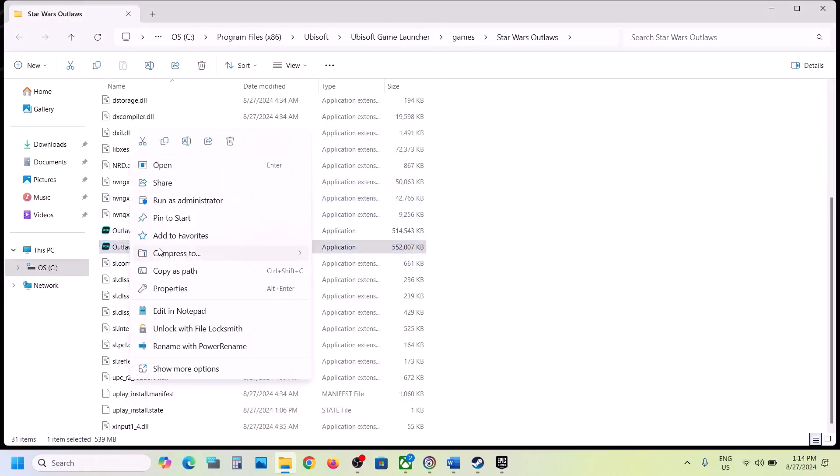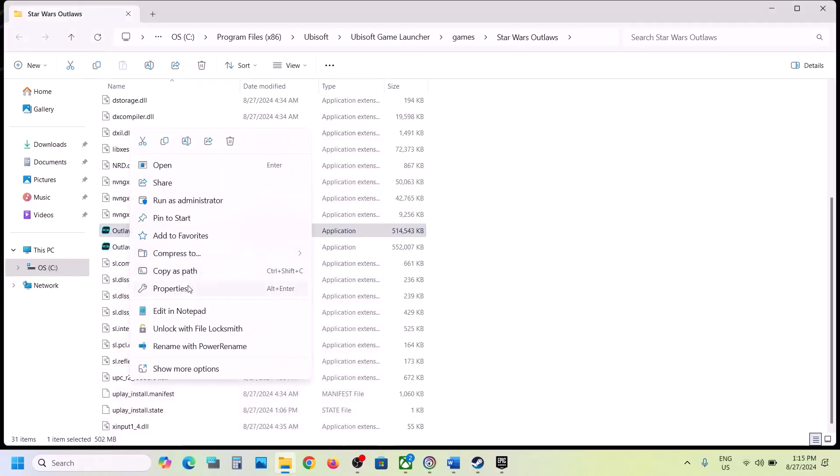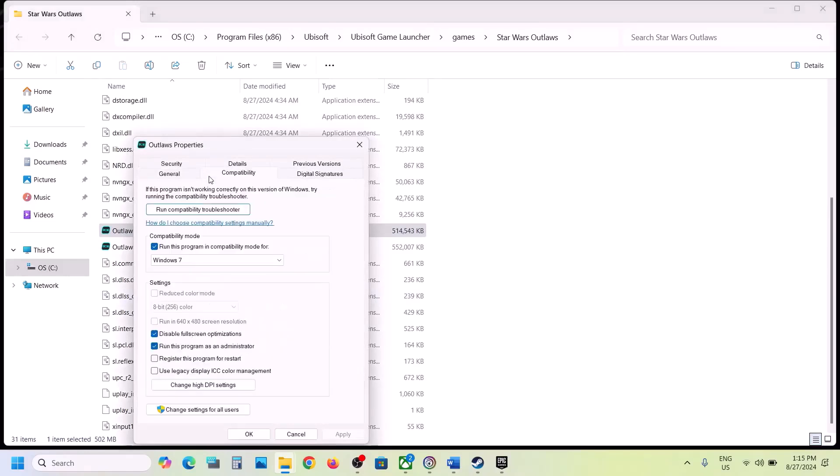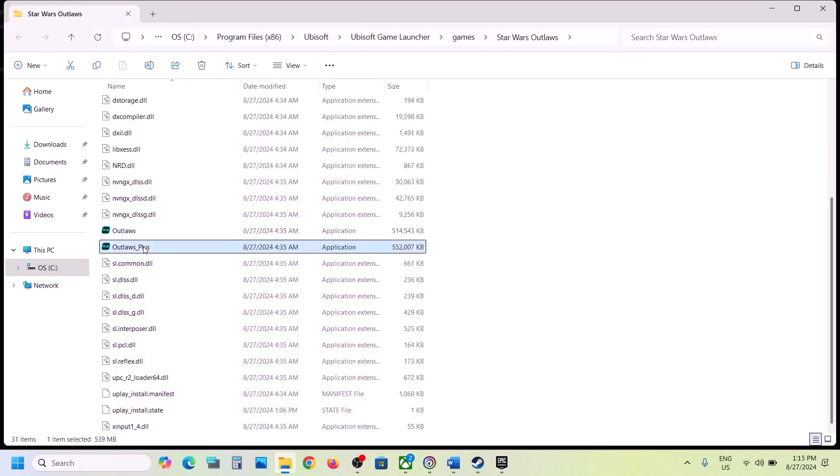Do the same thing with the second EXE file: right-click, select Properties, go to the Compatibility tab. Check 'Run this program as an administrator,' hit Apply, click OK, and launch the game. If that doesn't work, try Windows 8, then Windows 7, then check 'Disable full screen optimization' — hit Apply and click OK after each step. If none of these work, uncheck all those boxes, hit Apply, click OK for both EXE files, and follow the next step.